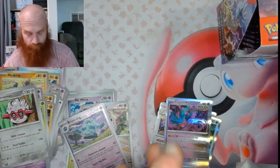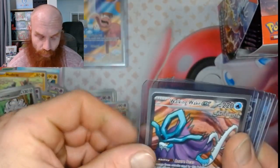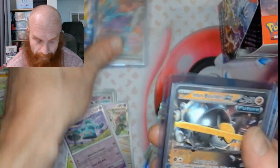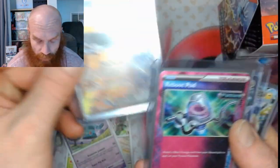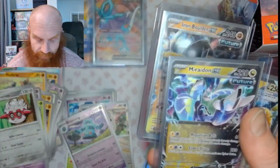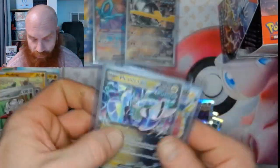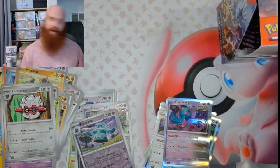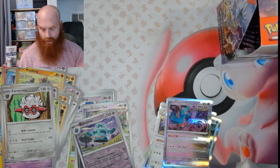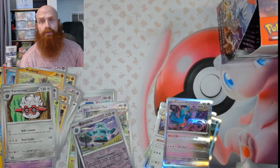Quick recap: we just hit that Lickitung IR, we got that Walking Wake EX ultra rare, got an Iron Boulder EX double rare, got that Reboot Pod A-Spec, got that Miridon double rare, and that Wugtrio EX double rare. So not too bad — that was six hits out of 12 packs, about 50% right there on Temporal Forces. This is part one; we'll get part two and part three done here shortly.